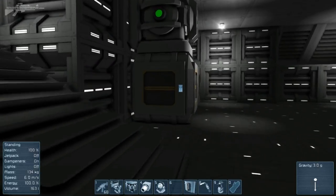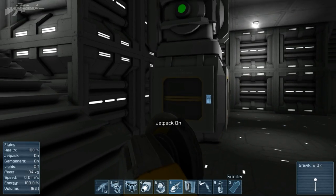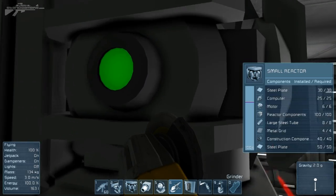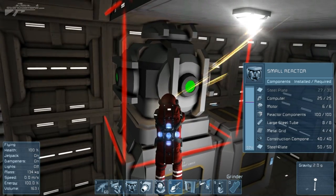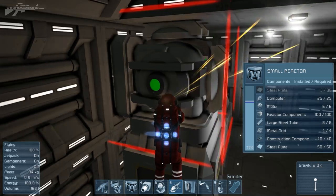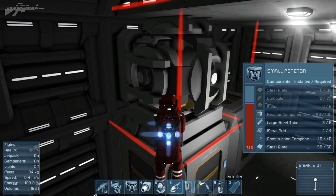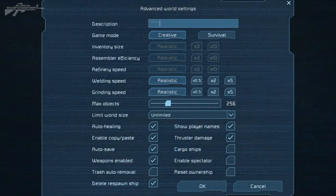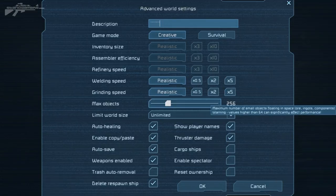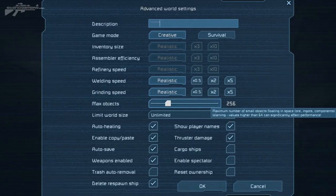Something else that's really exciting is the ability to grind items at a slower rate. Say you're behind a blast door and someone is trying to grind down your generator to hack inside - anyone trying to hack an item by grinding it is going to take nearly twice as long to actually grind through. An item owned by yourself you can grind extremely fast compared to an item owned by another player. Another new feature is the welding and grinding speed setting - we can change it from realistic all the way up to x5. So if you want a faster survival experience rather than slow-paced welding and grinding, you can slip it up to x5 and speed up the whole process and make it a lot more exciting.